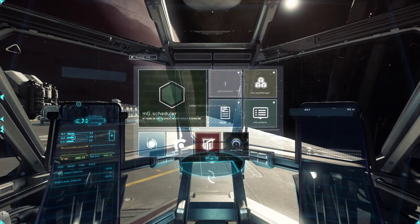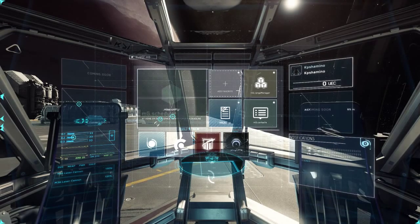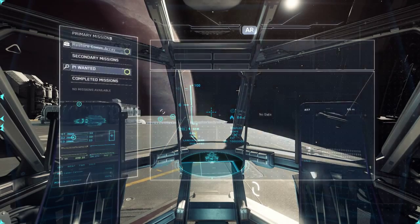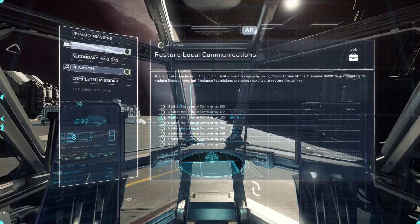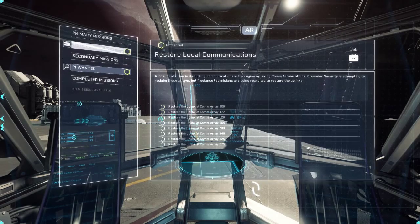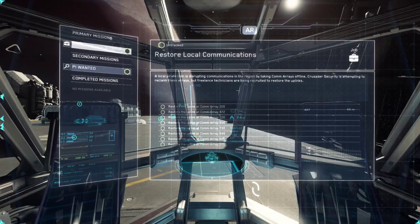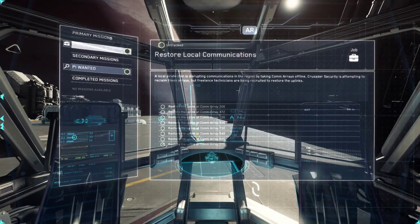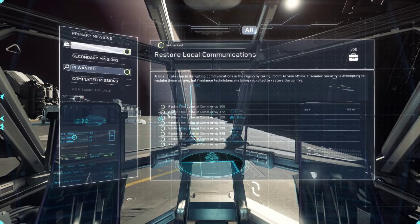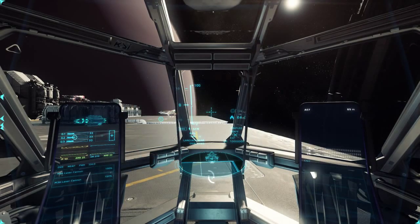Push F9 and you get a nice menu. If you go to the MG Shettler you can click on it and see your quests available at this moment. This quest is what we are going to do: restore local communication. Pirates are disrupting the communication and you need to get all those different arrays back online. If you complete one quest you will see a little checkmark in front of it. Then close the MobiGlas and it's time to lift off.